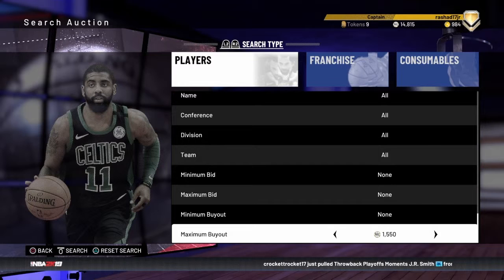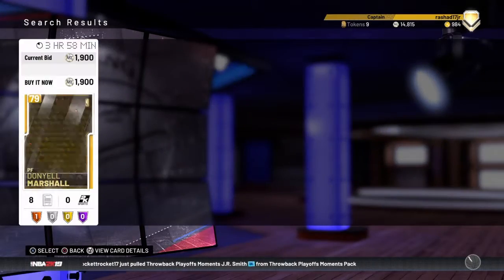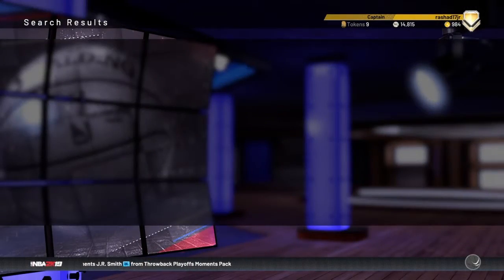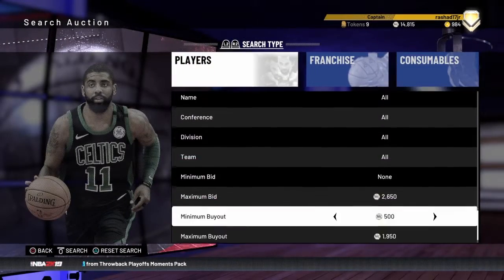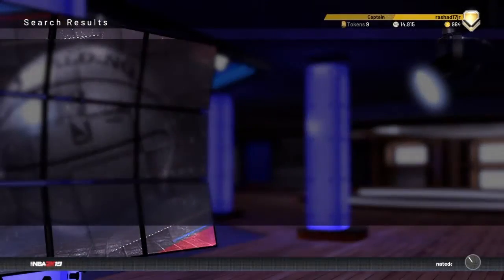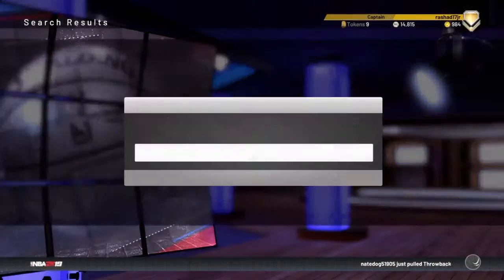Going back to the historic filter trying to make more MT — this is what you need to do, keep striving. You can make a ton of MT off the historic filter. 1900 for Daniel Marshall — he doesn't go for much, that's not a snipe, but I'm just refreshing. That's it guys, thank you for watching — this was Sellout, like and subscribe!